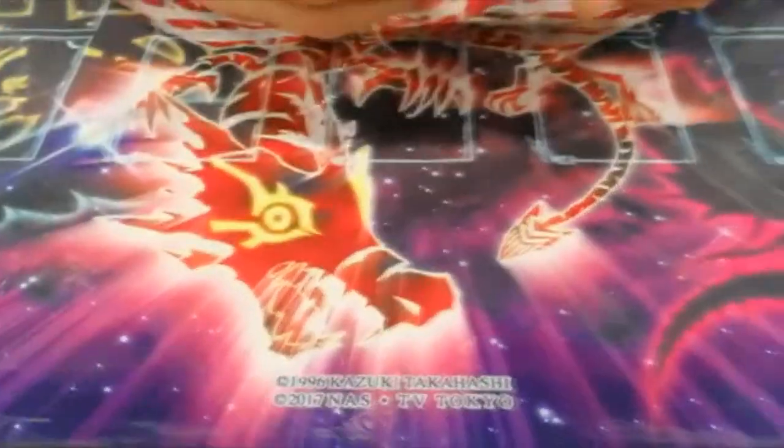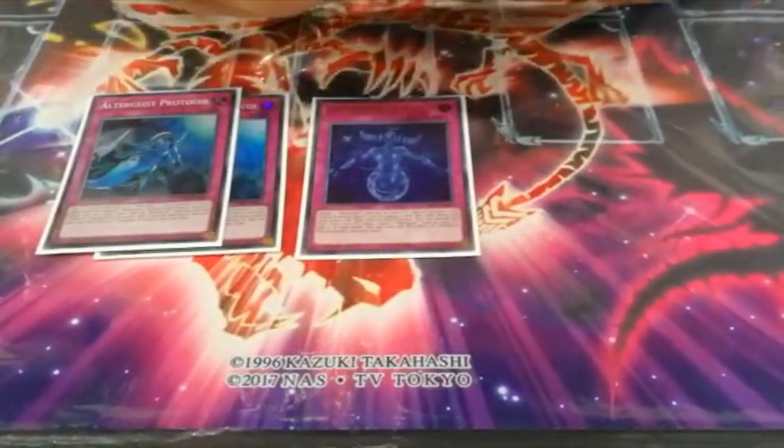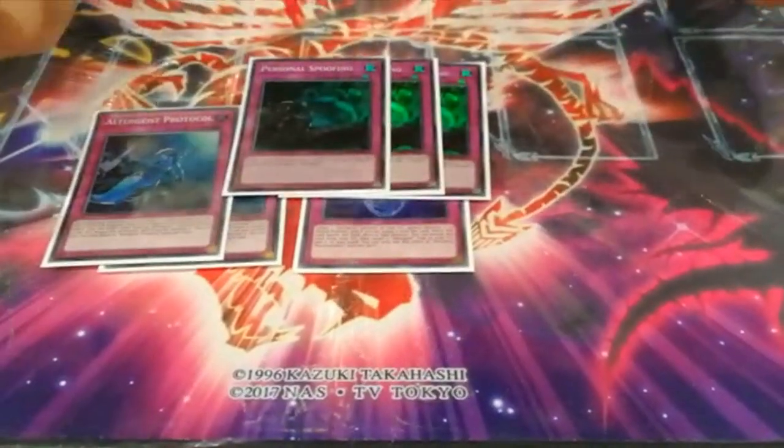Now onto the traps — the standard ones: 2 of these, 1 of these, and 3 Spoofing, which goes with the engine as well.